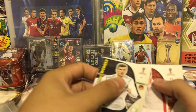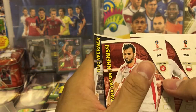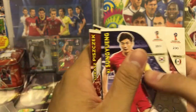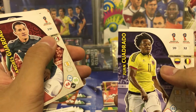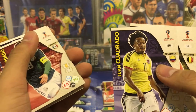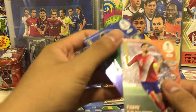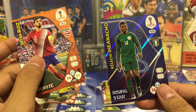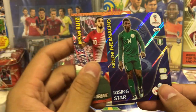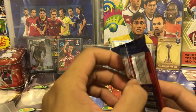Move to the next pack. We got Timo Werner from Germany, Kenisi from Tunisia, Pitschek from Poland, Ki Sung-yueng from Korea, Gordado from Mexico, Juan Cuadrado from Colombia — from Juventus, you know — and T. Alderweireld from Belgium. And we got two inserts: Brian Ruiz, fans' favorite, and Iheanacho — a Manchester City youngster from Nigeria. Sorry for my pronunciation, it's been a while since my last video, so hope you guys can take it easy on me.